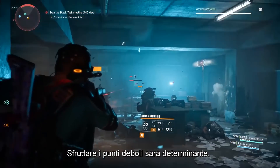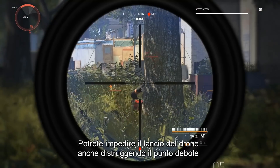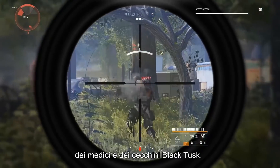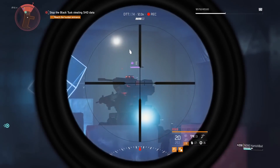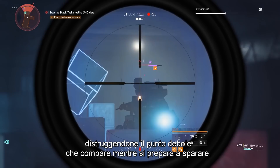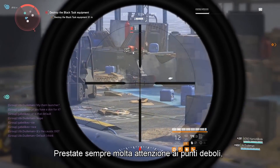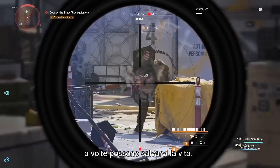On that note, weak points will also be your friend. You can even stop that drone from spawning altogether by destroying the weak point on the back of the Black Tusk rushers, medics, or snipers. You can also overheat the Warhound's gun by destroying the weak point that shows when it's winding up to attack. Pay attention and go for those weak points — they can sometimes be your saving grace.